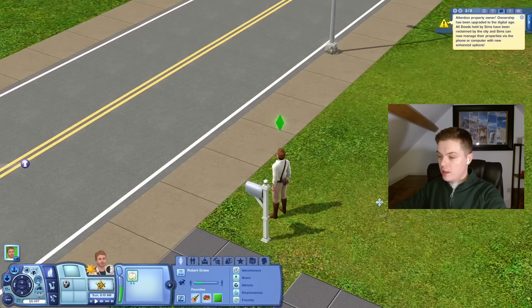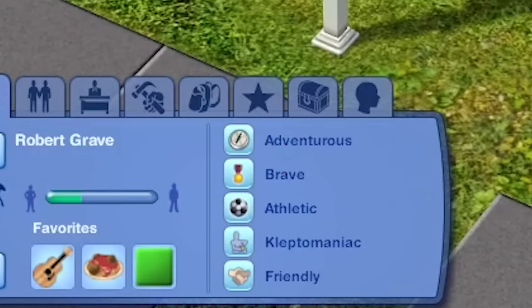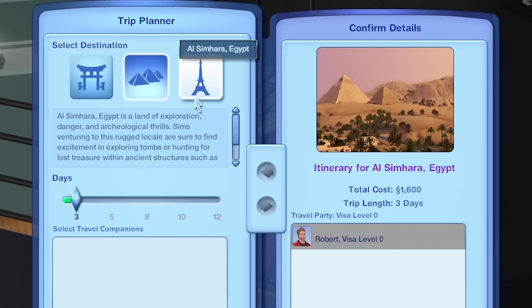I'm calling my Sim Robert Grave because if you read it backwards it's Grave Robert. And that's what we're going to be doing — we're going to be stealing as many cultural items as we can, because that's the kind of bastard I am apparently. I've chosen traits that will help us: adventurous, brave, athletic, a kleptomaniac obviously because we're going to be stealing so many priceless things, and friendly, which is nice.